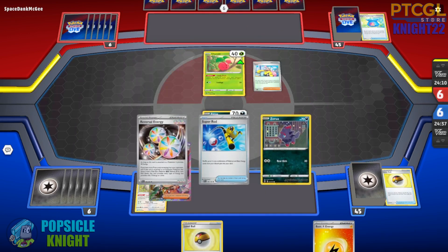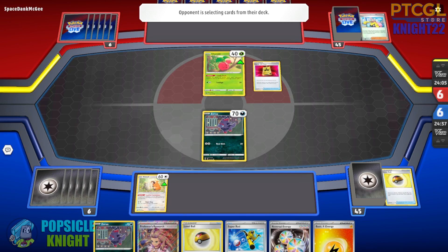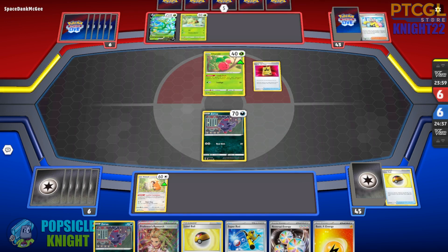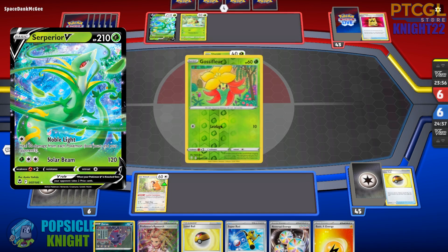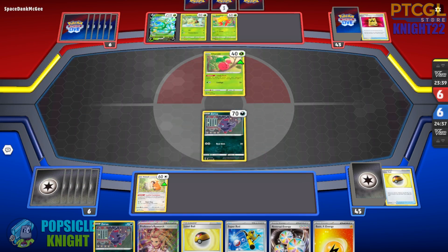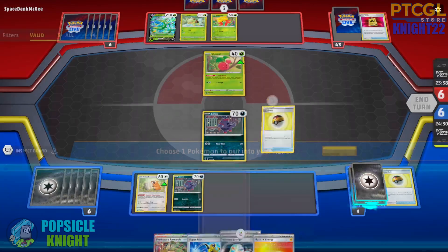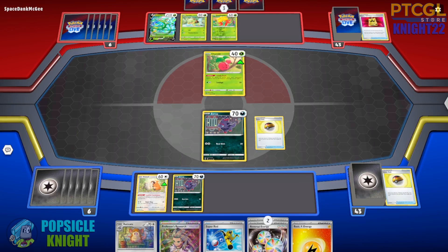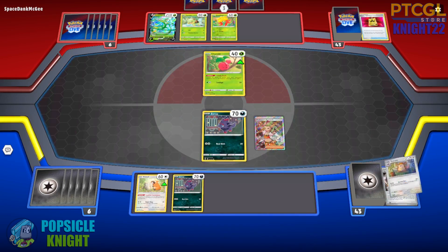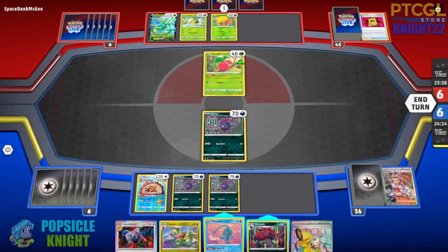My opponent will use Iono — both players shuffle their hand to the bottom of the deck and draw cards equal to their remaining prizes. That found them a Battle VIP Pass and they're using Superior Energy. Raticate will definitely come into play in this matchup. Thankfully we have Level Ball to find it and Professor's Research to discard it. We got a Bibarel, which is really good, and then we can evolve into Zoroark.